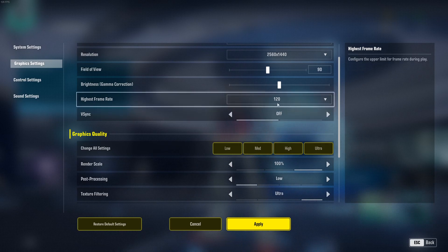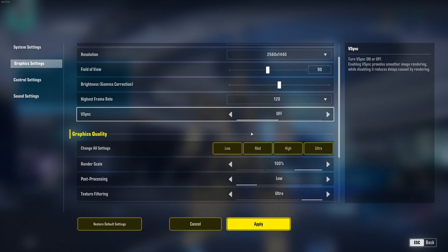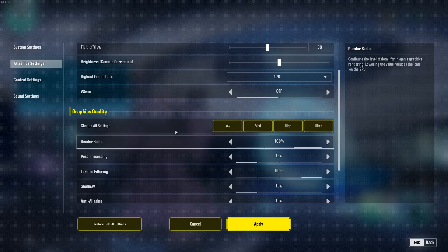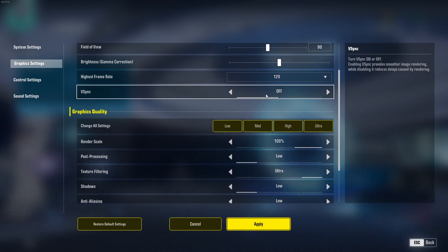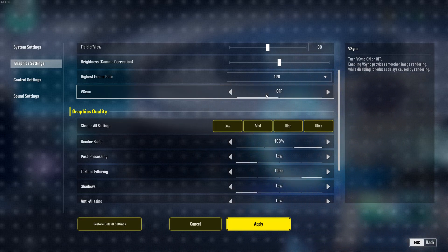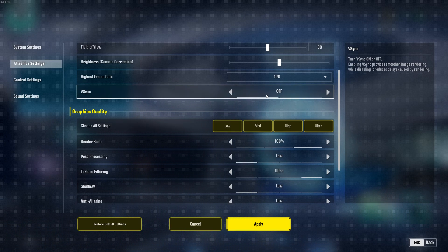For frame rate, there are 4 brackets — just go with the maximum, which is 120. I tried modifying the config file but the frame rate seems to be hard-locked at 120, and the developers don't recommend touching the config file anyway as you can get banned. For V-Sync, I don't use it on any game. If you have FreeSync or G-Sync, just set V-Sync to off. If you don't have those technologies, it's a matter of preference: if you don't mind screen tearing, leave V-Sync off; if you dislike tearing, turn it on, but it will add input lag.